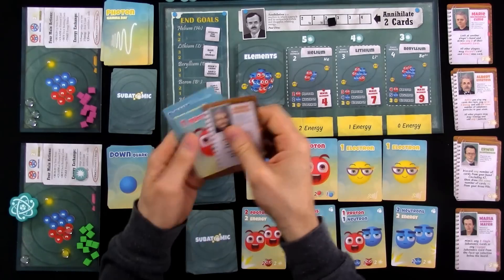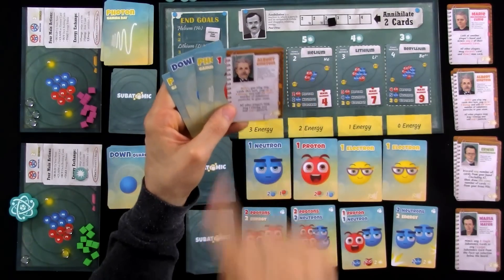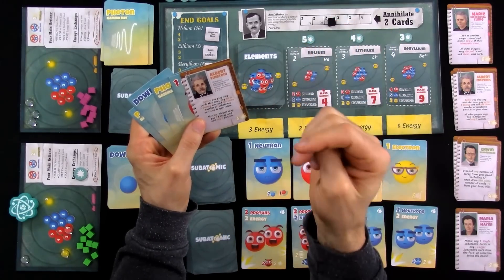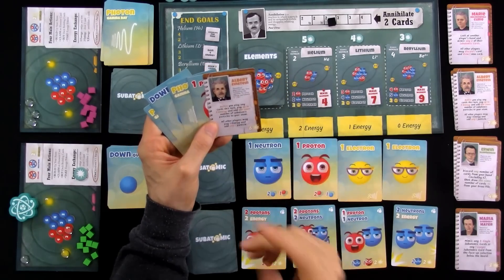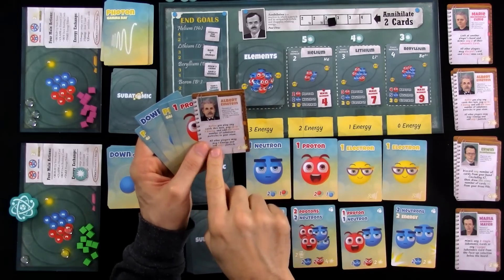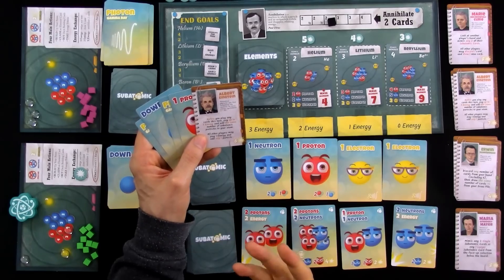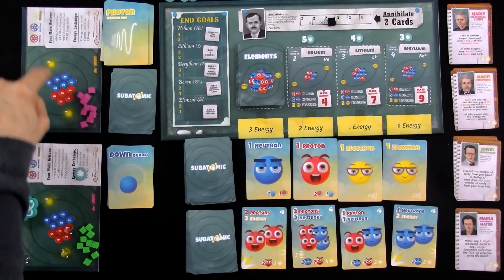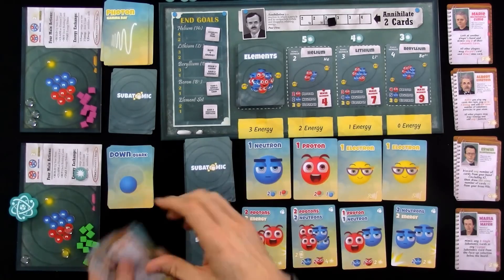Nothing slid over, and it's Jen's turn. Albert! Well, here's the deal: before Jen plays any cards, she can pay up to three energy and add the same number of subatomic particles to the atom. Here's the problem: Albert came out too soon. Ideally, when Albert comes out, Jen wants to have three energy on hand. Because if she does, she can spend that energy and immediately convert it into anything — a proton, a neutron, or an electron. That could be a big jump towards finishing an atom.